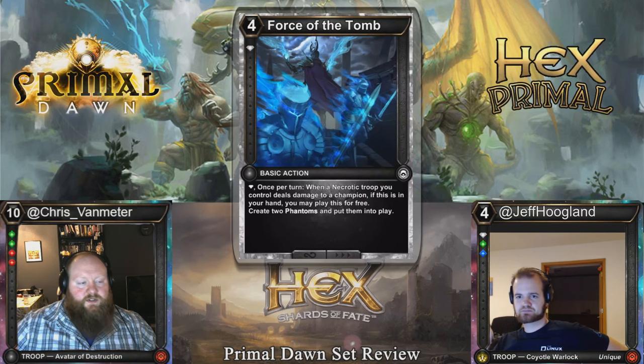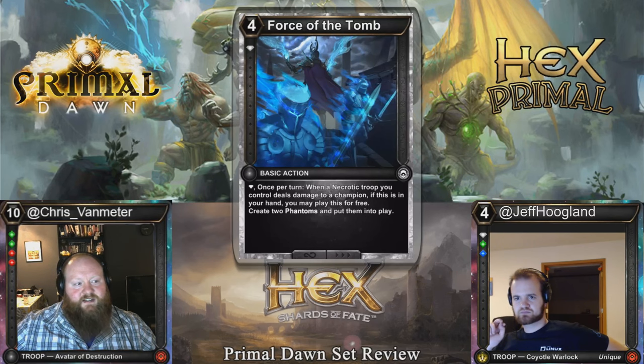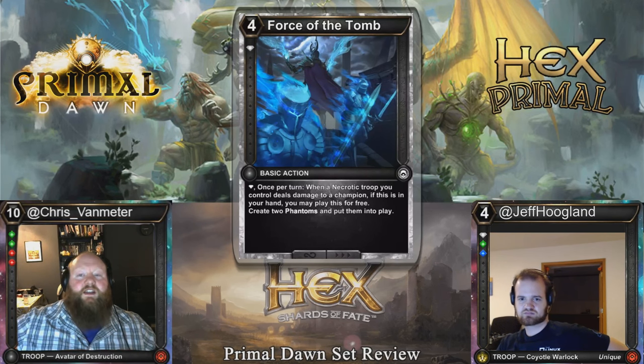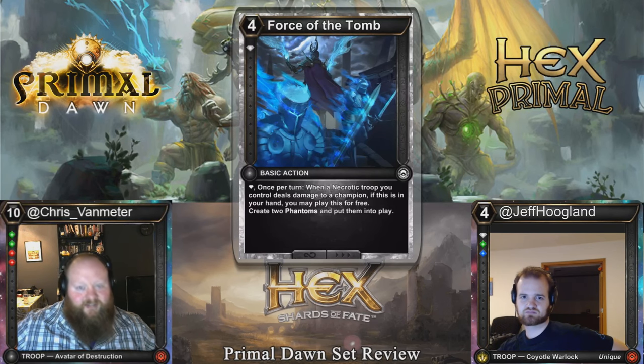Force of the Tomb, the card I alluded to earlier in the Blood video: four cost single diamond, once per turn single diamond. When a necrotic troop you control deals damage to a champion and this is in your hand, play it for free — you get 2-1-1 Phantoms. This card is going to be a limited all-star and might even have potential in Constructed. An aggressive necrotic deck could hit them turn two, play a one-cost necrotic, play your diamond threshold, hit them and get 2-1-1s. Those Phantoms are actual cards that go to the Crypt when things die, which you can bring back with Dance Macabre later.